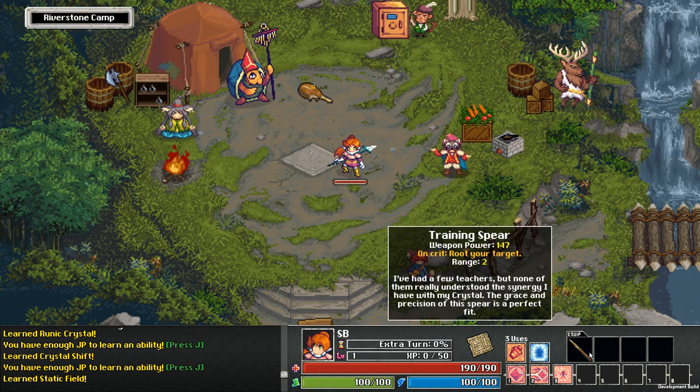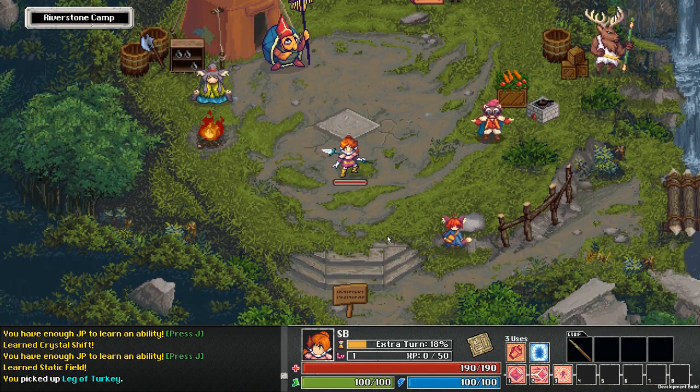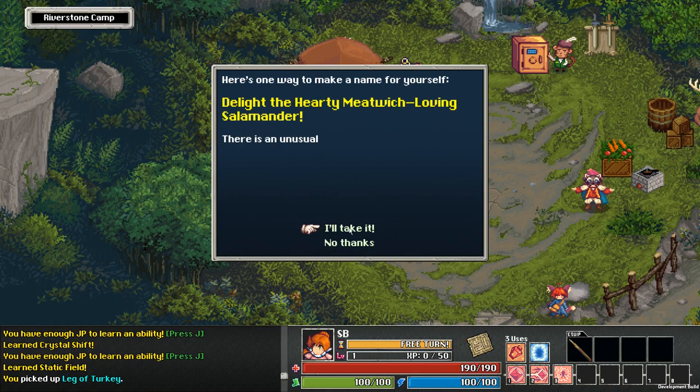It's just free chicken laying on the ground. Sure, it's covered in dirt and it has a big bite taken out of it already, but why wouldn't I pick that up? Alright, what do you got? Give me some quests.